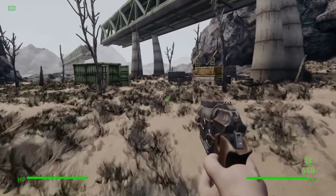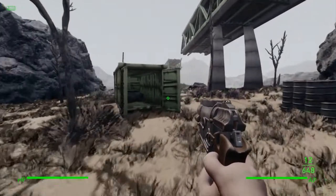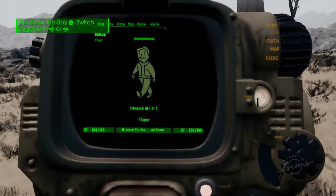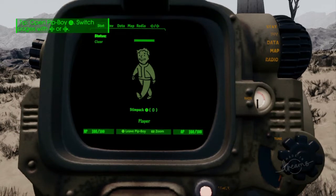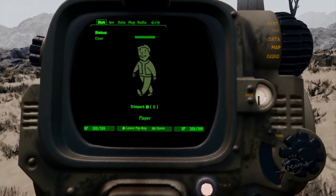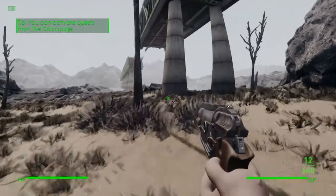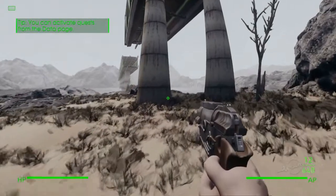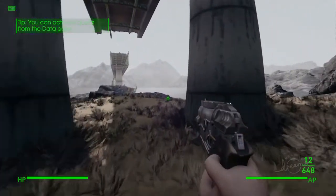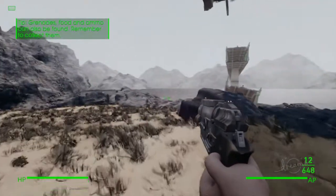That is cool! So I guess we're just going to go and explore then. First reaction just coming into this — this is actually so accurate. They've got everything: they've got the Pip-Boy here, they've got the landscape right. Because obviously it ain't going to 100% look like the game, but considering this was made in Dreams, this just shows you the amount of possibilities and stuff you can actually do on this game, which is unreal.